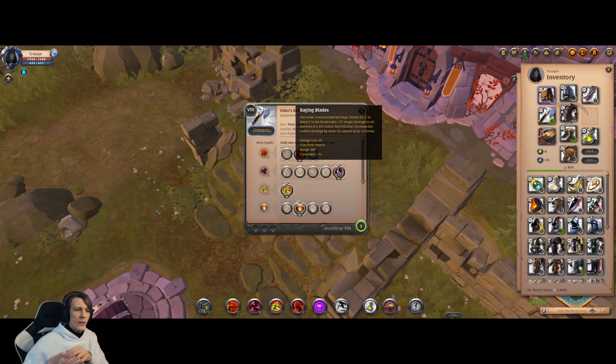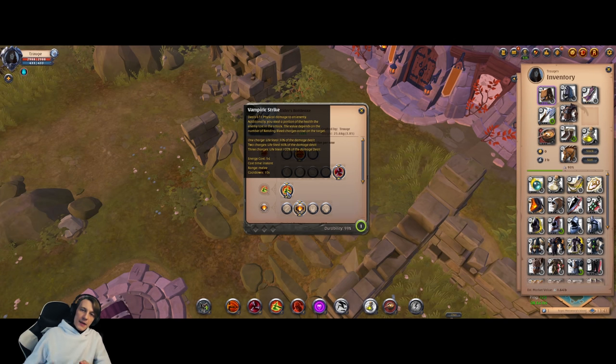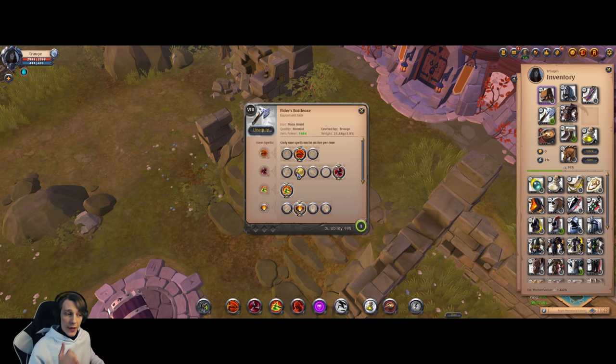When fighting an enemy with low mobility, Raging Blades can be useful, but Adrenaline Boost is a must-have in almost all scenarios. Vampiric Strike was buffed recently and now has a 10-second cooldown. At three charges, 100% of damage dealt returns as health via lifesteal. Keep in mind: lifesteal and healing bonus are two different mechanics. Since it is a melee ability, it's hard to use in 1v1 versus kiting builds, so you need to stay on top of your enemy — that's also why you take Adrenaline Boost.